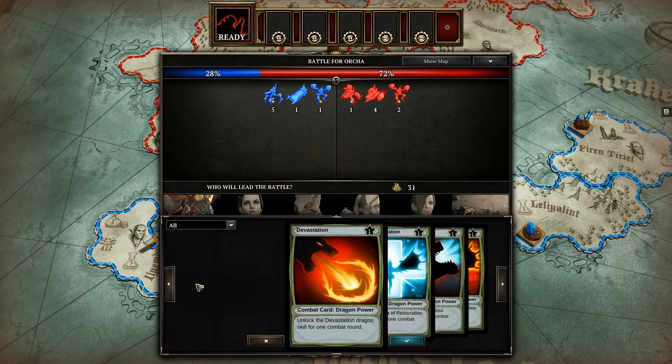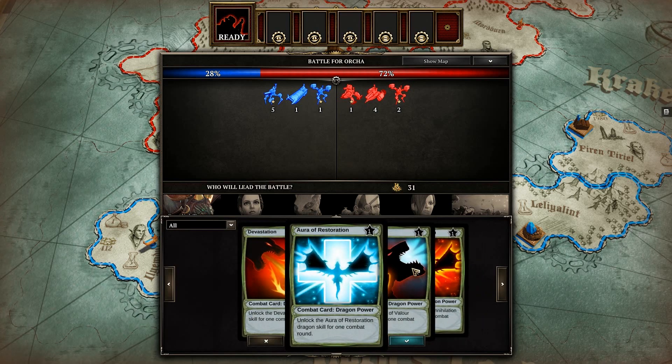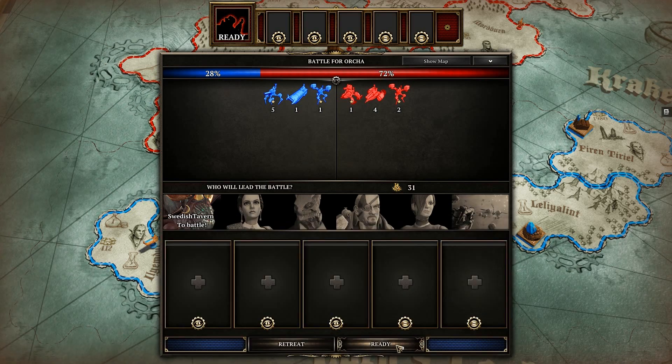At this stage of the game, you pick the hero you want leading you in glorious battle and look through the various abilities you might have at your disposal. Then you check what the odds of you winning are — you being blue, them being red — and then you decide.